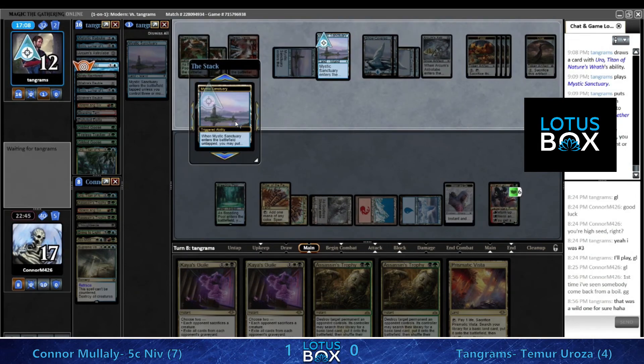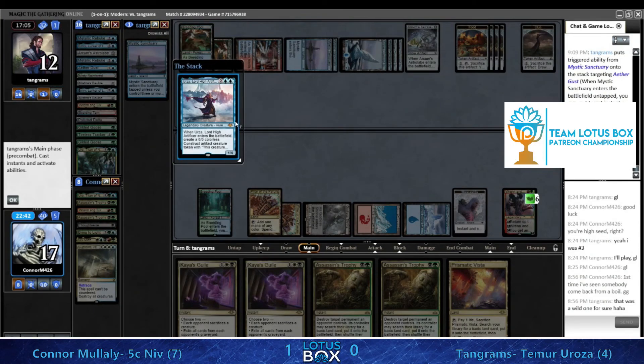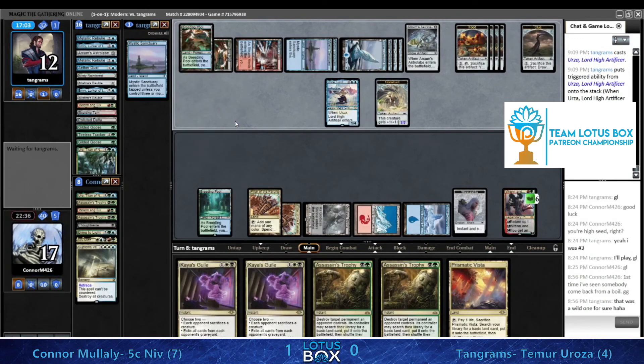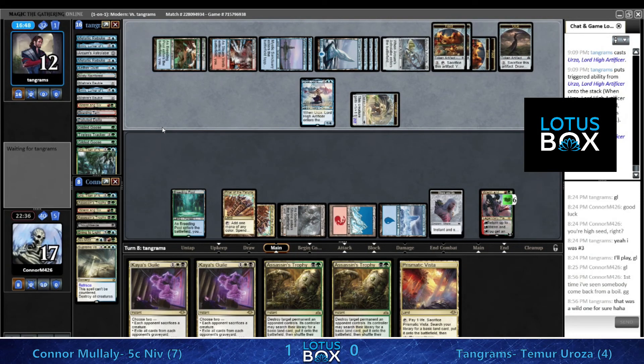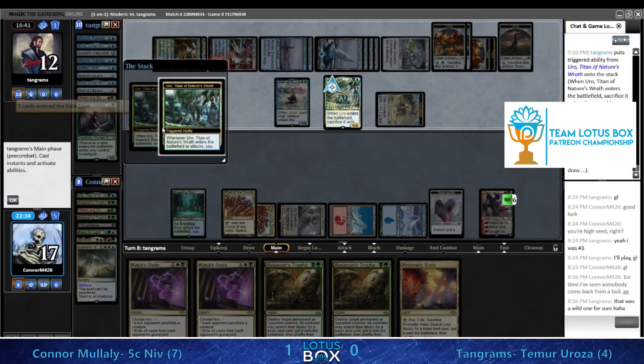We're going to get our other Sanctuary down - going for Gust. Gust does not hit Kaya's Guile. Casting Urza rather than Uro. I just think we have a really good turn of Supreme Verdict into Kaya's Guile. The thing is, none of the cards really leave Conor's hand until this graveyard gets exiled. This looks like Urza or Uro happening off the Urza mana, which makes the Supreme Verdict Kaya's Guile turn even a little better.